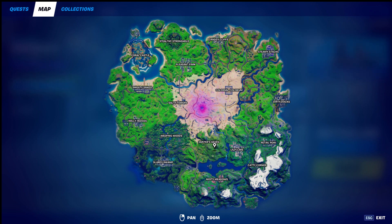For epic quest number one, there are three stages. Stage one is eliminations within five meters — you basically need your shotgun and be right up on your opponent. If you play duos or squads, get close to a knocked opponent and eliminate them within five meters. You only need to do that one time.